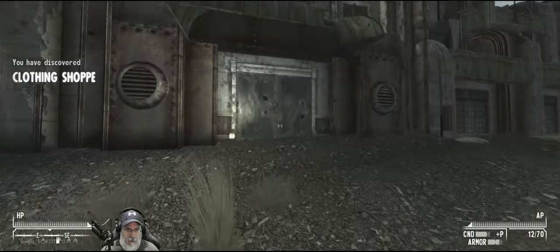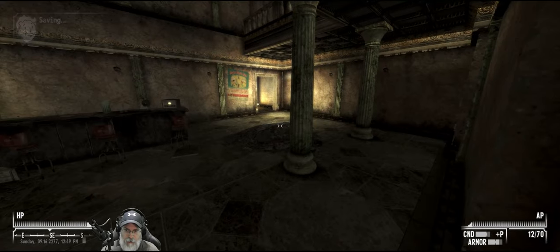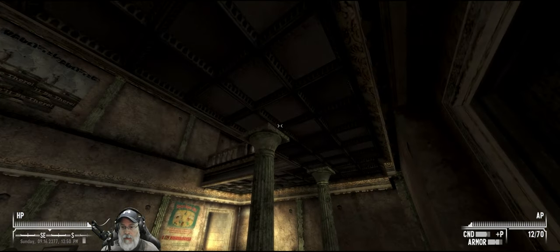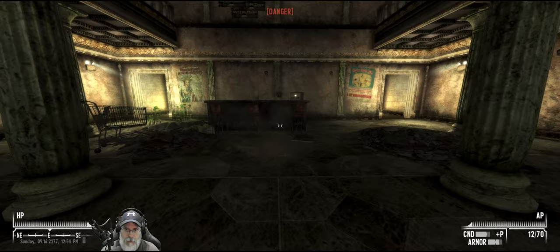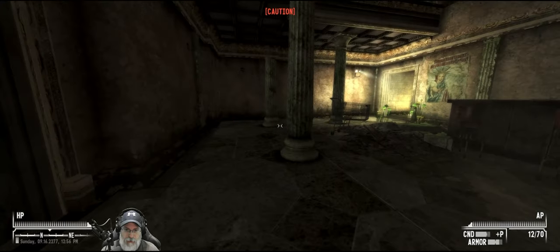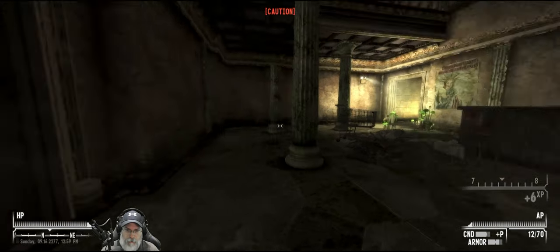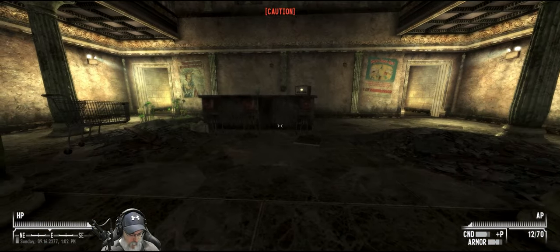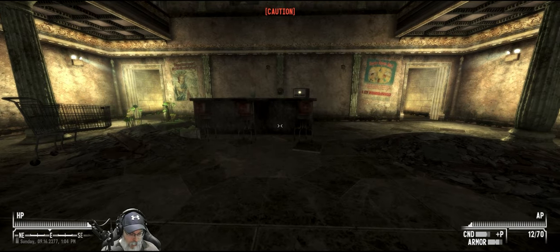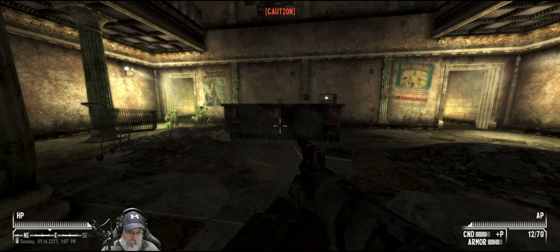We have discovered a clothing shop and we also have a rad scorpion chasing us. Let's go inside here just to get rid of that rad scorpion for now. I mean I could kill him, but I don't want to waste armor piercing on him. I'm assuming that danger is from the scorpion. I don't know if this is a vanilla place or if it's a World of Pain add-on or something else.